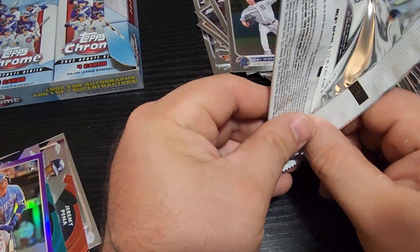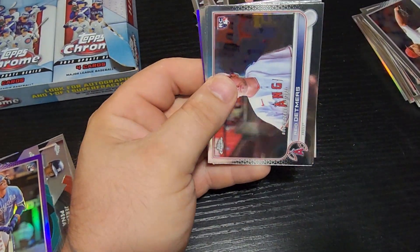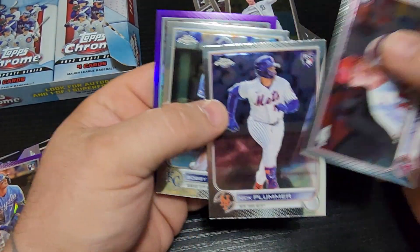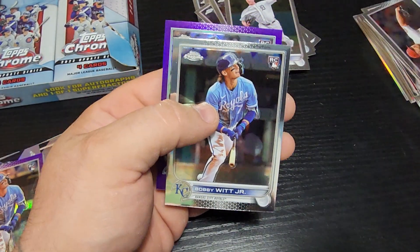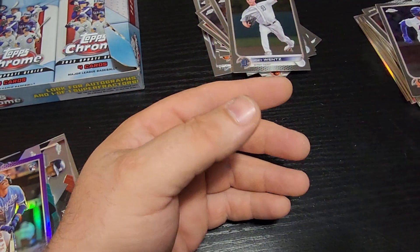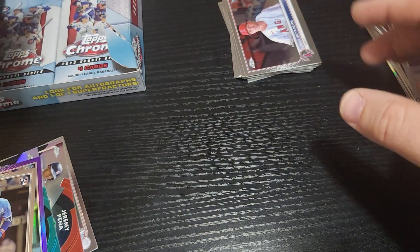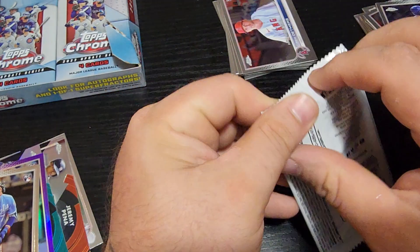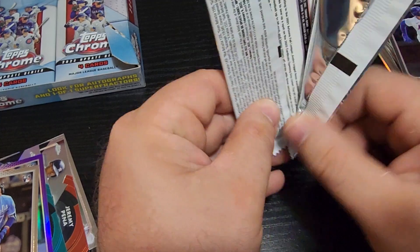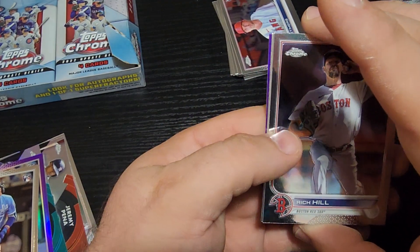You know, I actually contemplate buying a case of this — ripping a whole case. But most of that, if I did, most of it would be done off camera. You guys don't want to see that. There's that Nick kid again, Bobby Witt again, and a Mariners card. All right, come on, give me something good — not like you haven't already.